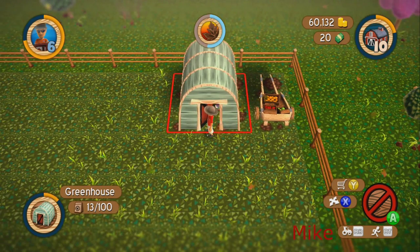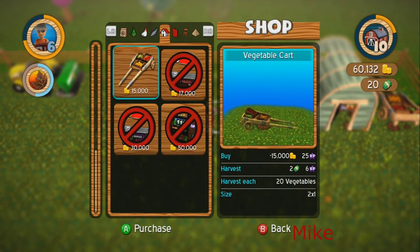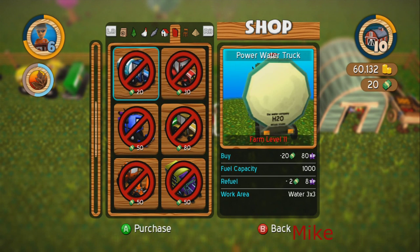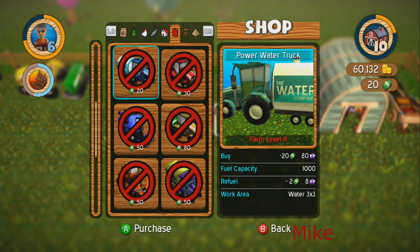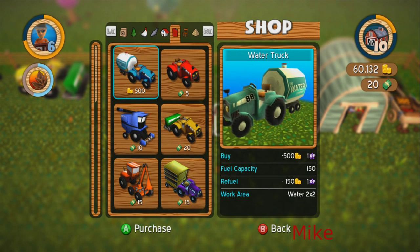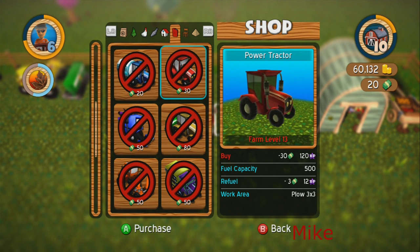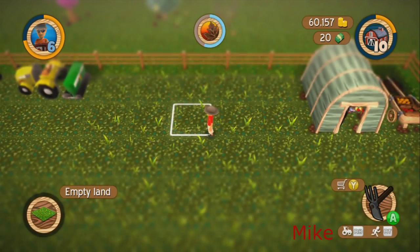We have twenty dollars by the way. I want to look at something real quick — we're not quite to the upgrades yet, need to be level 11 for the water truck. It sucks we can't get rid of this stuff — it's really annoying, but we put it outside the fence. Level 11, we're buying the water truck. Okay, and then we'll buy the bigger plow, the bigger seeder, and the bigger harvester — that's a lot of money but we'll be rolling in here soon.